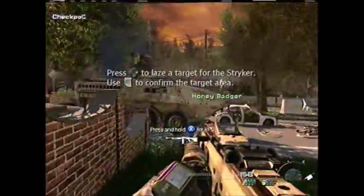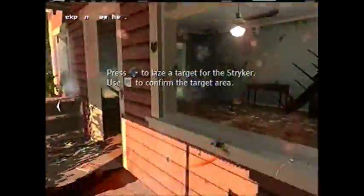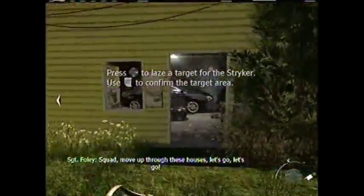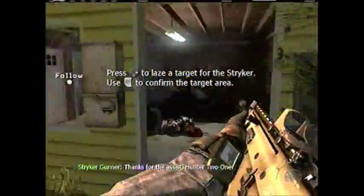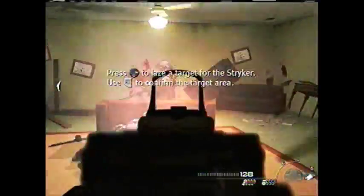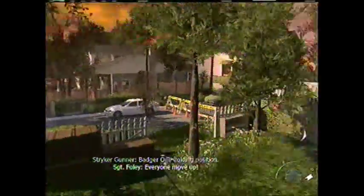So we have this Honey Badger here, and we can actually aim targets for it to kill. I activated the laser — basically you aim it where you want, press RT, and this thing will shoot whatever you may want. It's pretty useful; I don't use it a whole lot but it can be handy.